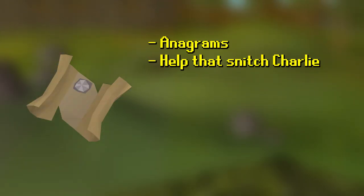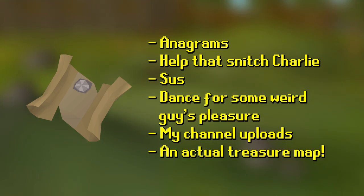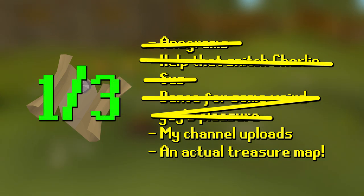Beginner clues have 6 different types of steps: anagrams, Charlie tasks, cryptics, emote clues, hot and cold, and maps. From some testing I did, I think each type is equally likely regardless of the number of steps of that type. The first 4 require me to talk to someone and only the last 2 don't, which means I have a fairly simple 1 in 3 chance of getting a completable step every time I get a beginner clue.